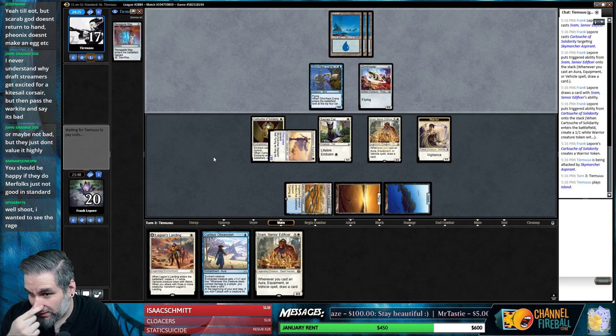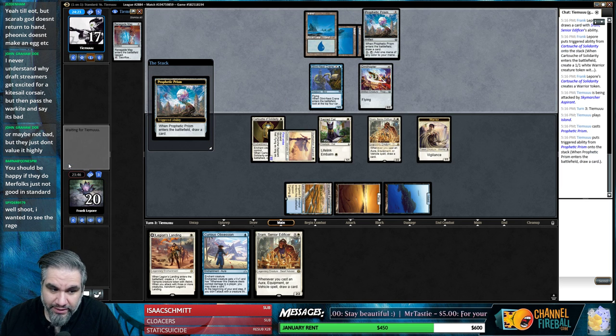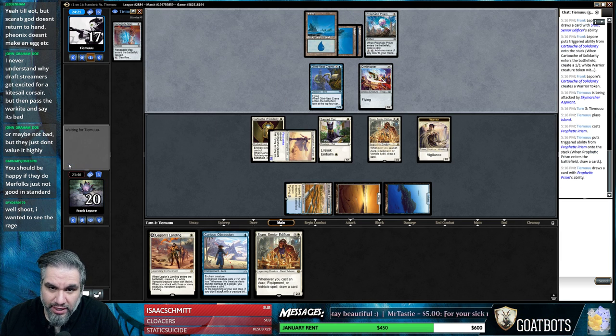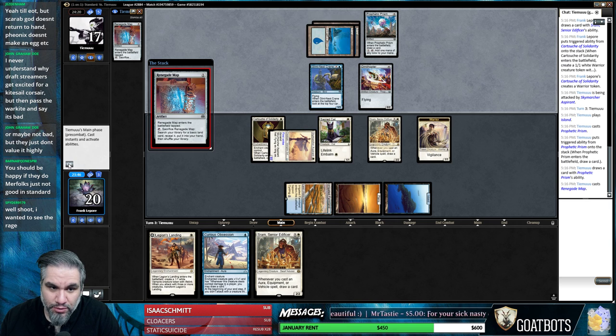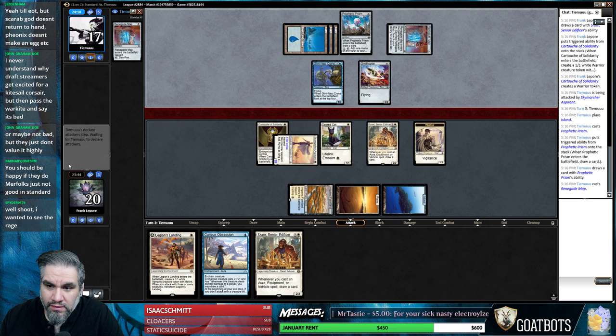Merfolk may not be good in Standard, but it might be good against us - it feels like it's great against us. Their removal is bouncing and their guys get bigger than our guys do. Not good in Standard is one thing, but better than us? That's another thing.